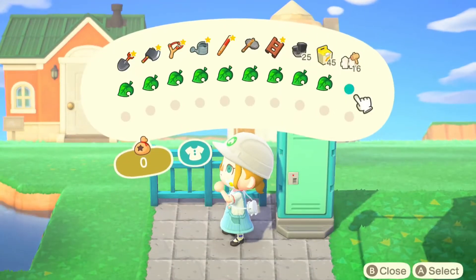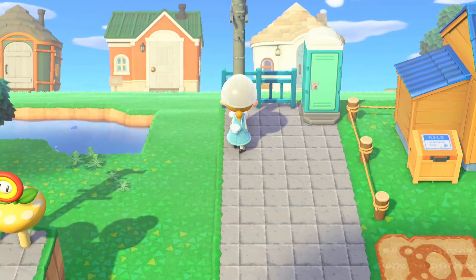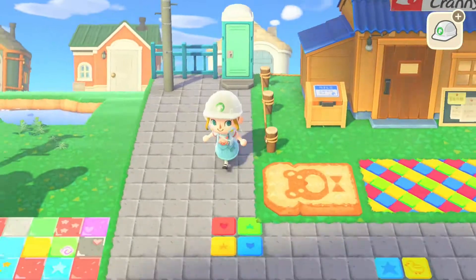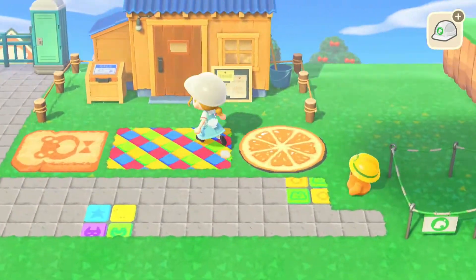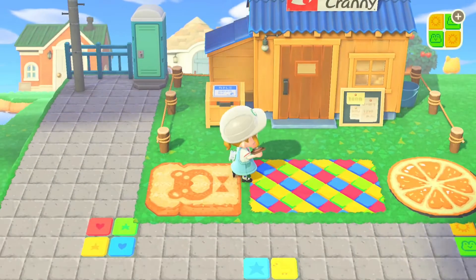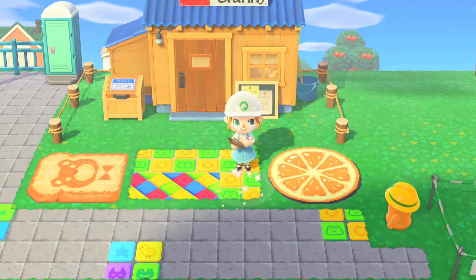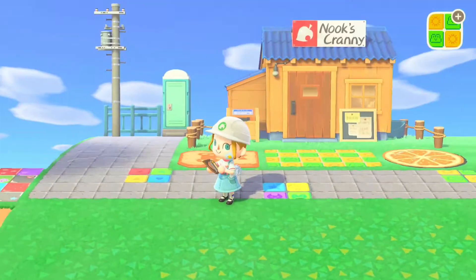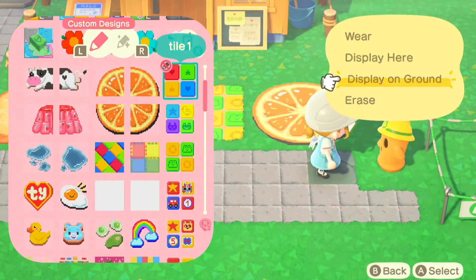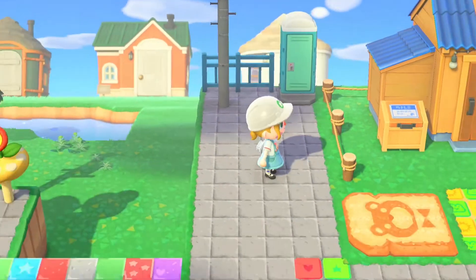I used the blue fencing here — I think it's called the iron fence — however eventually I will be switching this out to rope fencing. I just haven't had that recipe turn up yet, but as soon as I get the chance I will switch it out because I think it will look a little bit more construction-y. And because I got rid of the bright coloured tiles in that one section, I decided to replicate that and use frog tiles over here so those bright tiles weren't halfway through the build — I just took them out completely.